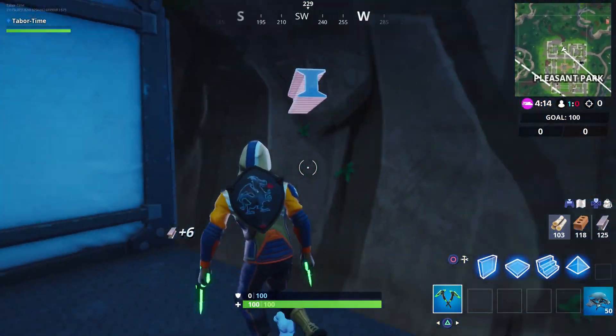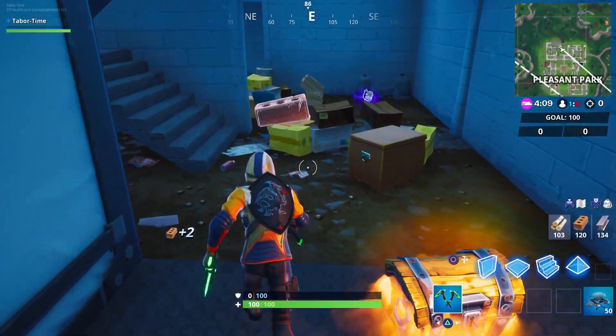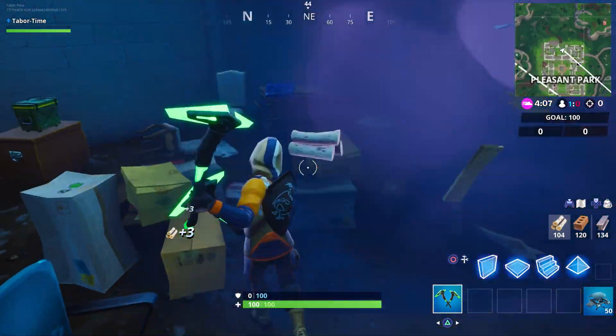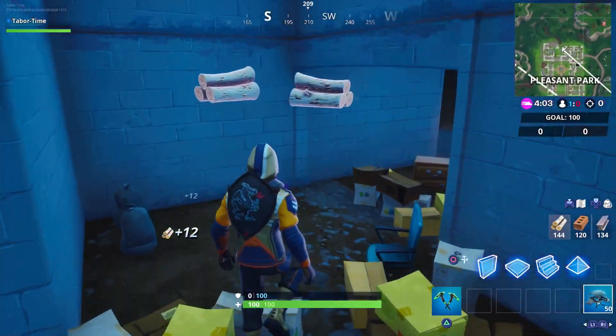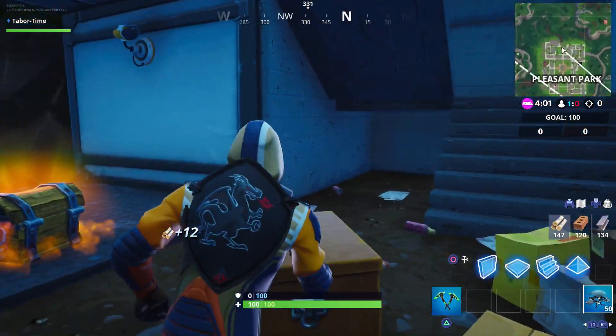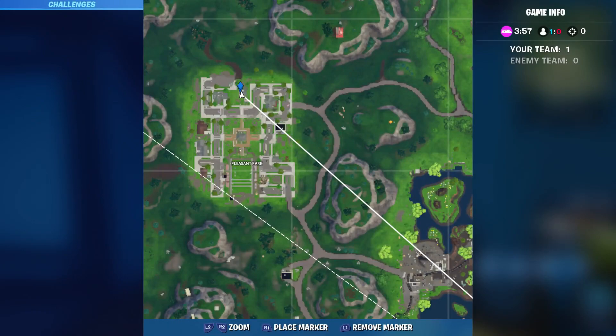The walls give brick and there are plenty of wood items nearby as well. You should be able to do all of this within 60 seconds. Here's the exact spot for the first Pleasant Park underground bunker location.